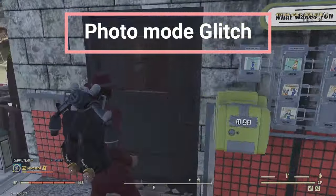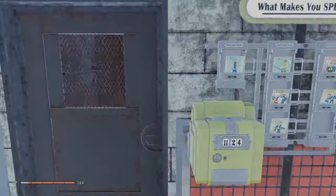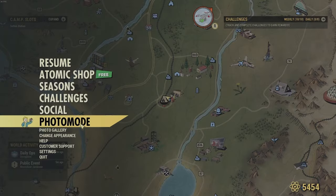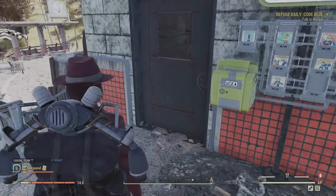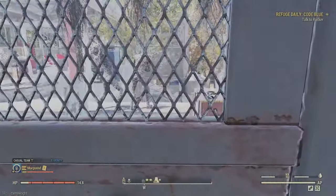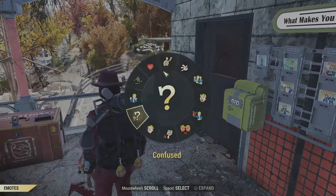Now the photo mode glitch to get through any door that is inaccessible or locked. Walk directly up to the door, enter photo mode, and get the camera all the way up to your chest. Keep pushing the button to walk forward, then click to exit photo mode while still walking forward — and you'll walk right through the door. For trickier doors, go right up to a corner so you're not moving left or right, then do the same thing, and you'll glitch right through.